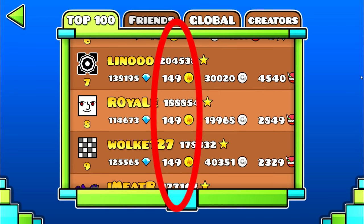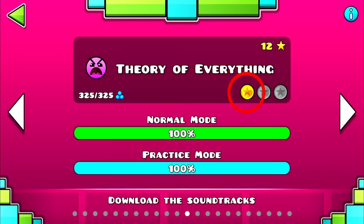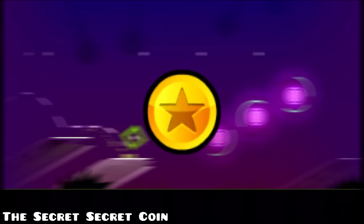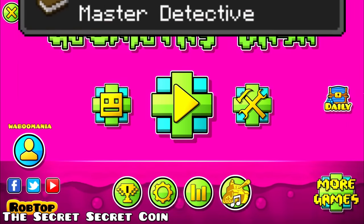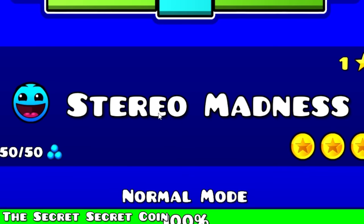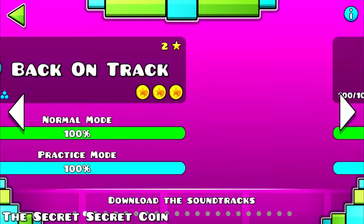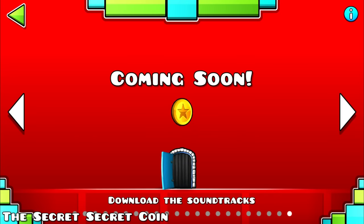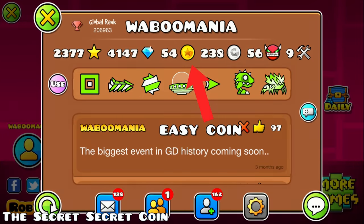As everyone knows, you can obtain 149 coins in GD. They are obtainable via map packs, main levels, and some other methods, and they are one of the most annoying things to grind. There's one secret coin though that is way more well hidden than all the other 148 coins, and it also awards you the master detective achievement. For this coin, we need to go back to the main levels but not play them. If you scroll through all the main levels three times, a spinning secret coin pops up at the coming soon screen. Click on it and it gets added to your profile, making this basically the easiest coin you can obtain in-game.